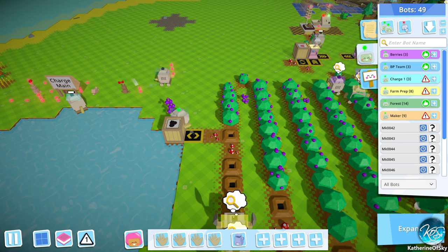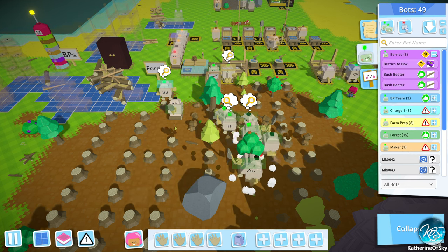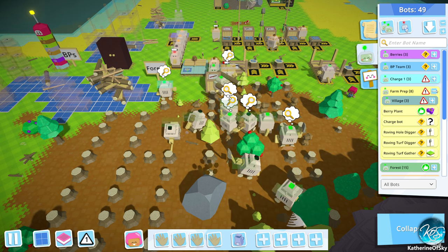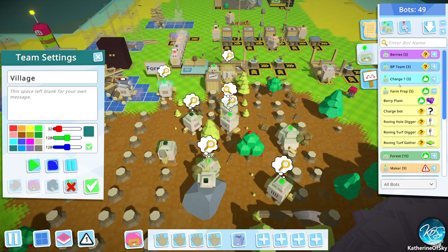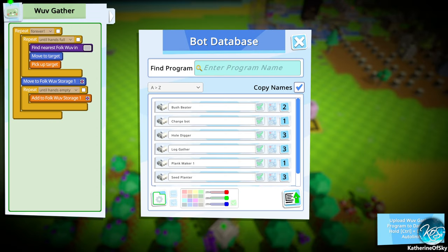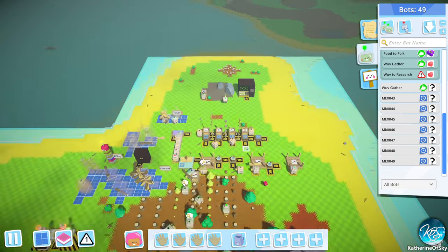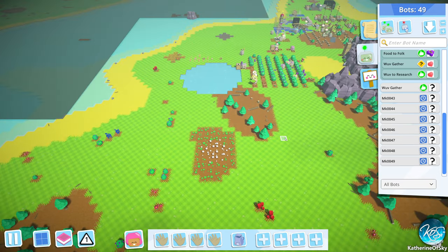Village — do I have a village set? Tree chopper, you go back here. Farm prep, charge berries. No. BP team? No. Where did our wove gatherer go? Oh, these are in the very wrong category. The roving people got nested somehow — that ain't good. So wove gatherer, let's upload your program to the database and let's get another bot to help with that. Very nice. Much better I think. So that means that we have things going.